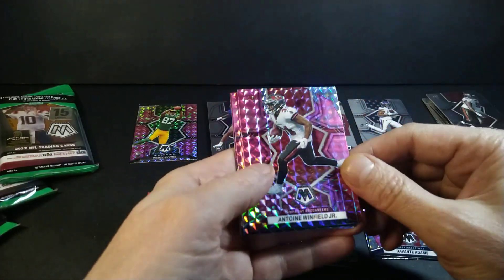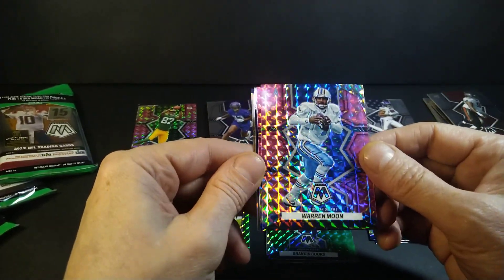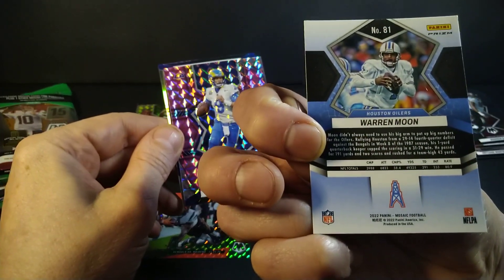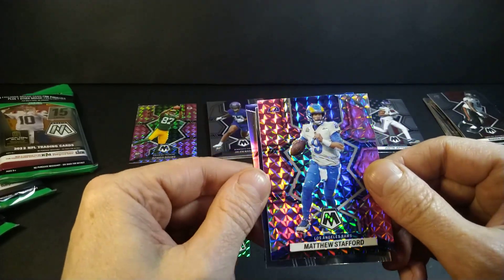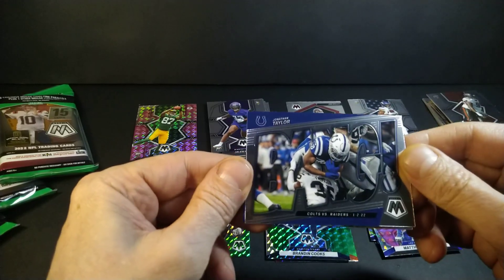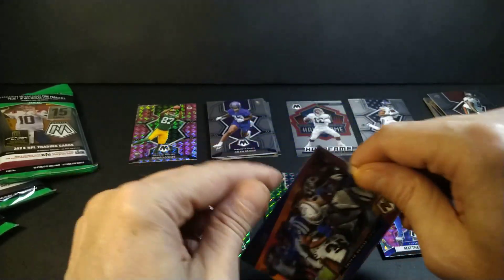Antoine Winfield Jr. with a pink camo - there's a guy I do recognize because I'm Canadian. He started off as an Edmonton Eskimo, now the Edmonton Elk. Horn Moon, Hall of Famer. What am I hiding down here? Stafford - perhaps a future Hall of Famer, we'll see. I hit a really nice one of him in my previous break - you'll have to watch it. And I got JT, Colts vs Raiders, January 2nd 2022 - neat card.